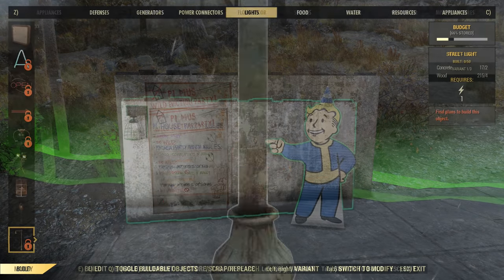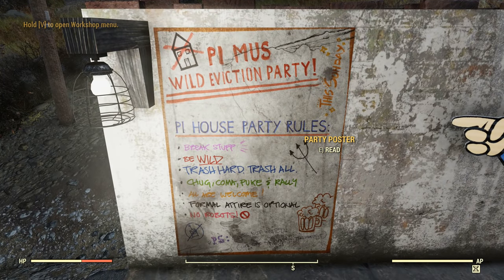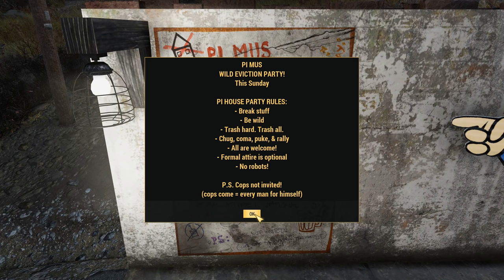Doing so will give you a miscellaneous objective, leading you into the quest called Wasted on Nukashine. I don't see a need for a walkthrough on this quest because it is really straightforward and pretty entertaining, so I'll leave that for you to discover.